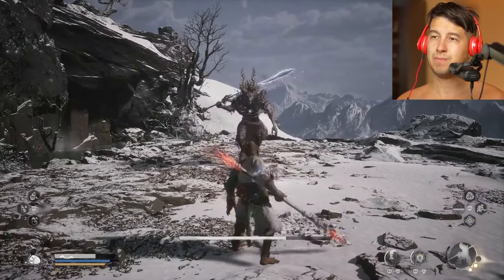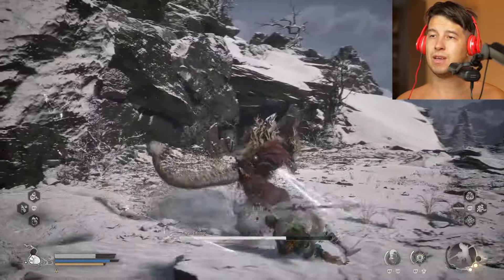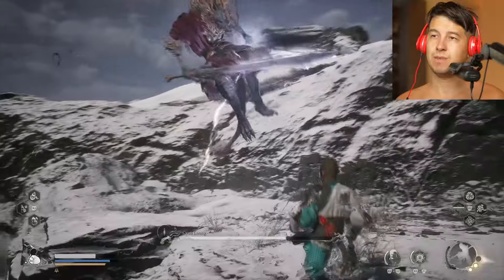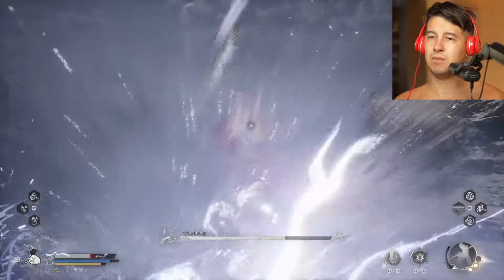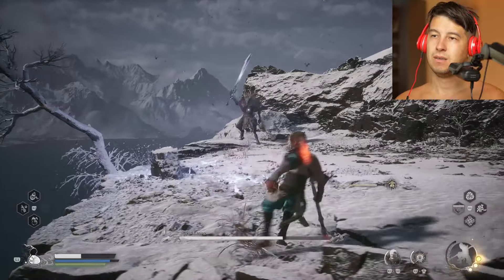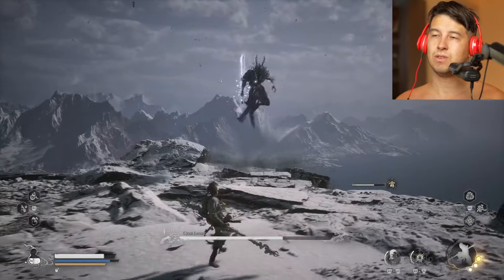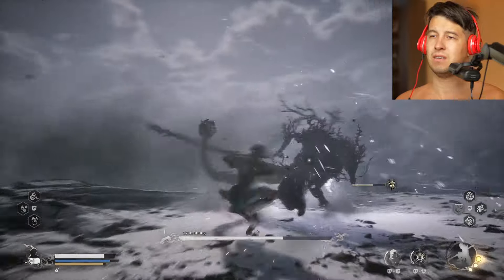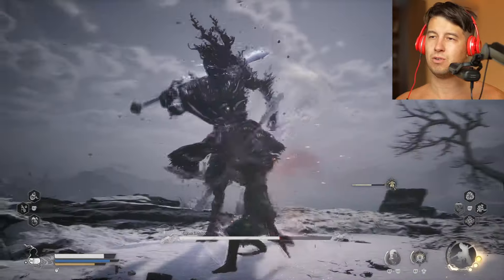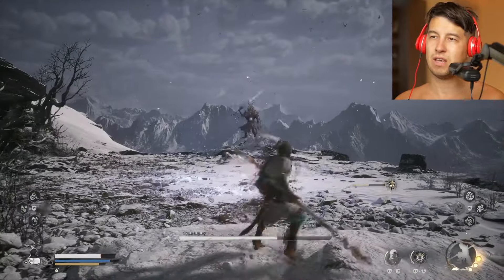Take a look on him all the time. Dodge after his attack sequence - one, two, three. Give him a full combo when you can. Back off after six hits and dodge. Never a full combo - you don't have time for that. But we are building the focus points, so that's good.